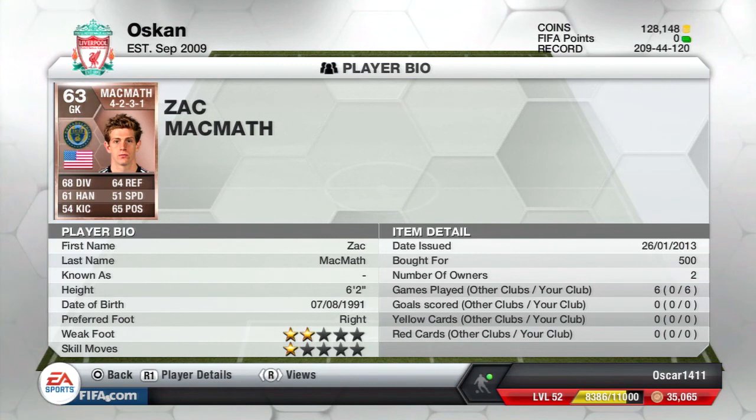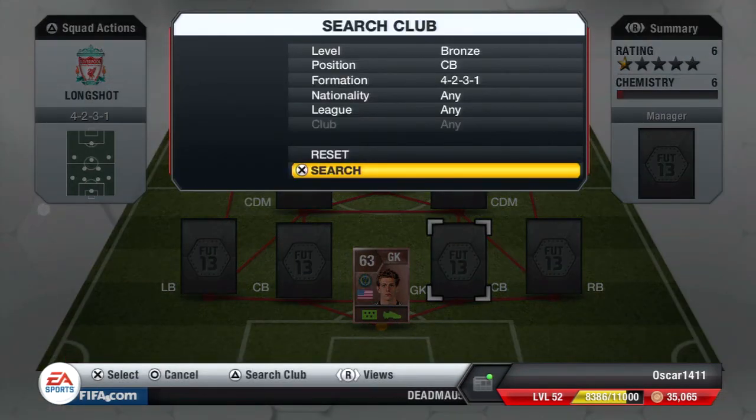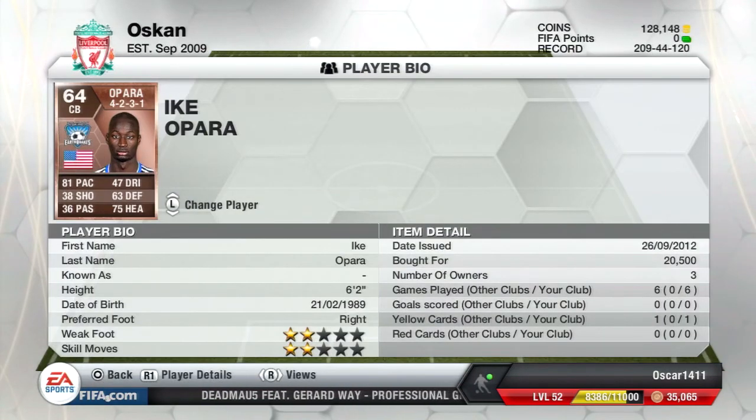The defense is ridiculous — the best pairing I've ever had. The center back is Opara, with 81 pace and 75 heading, which is great for a gold player. He gets every single tackle. He's 20k, which is a big price, but I'd seriously pay for it because he's that good.